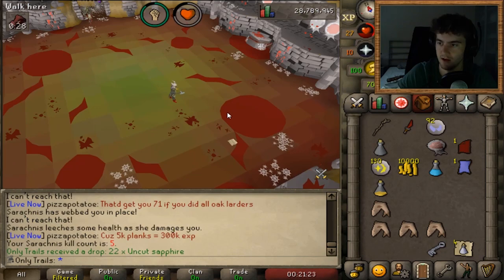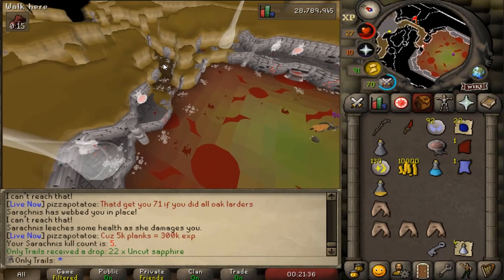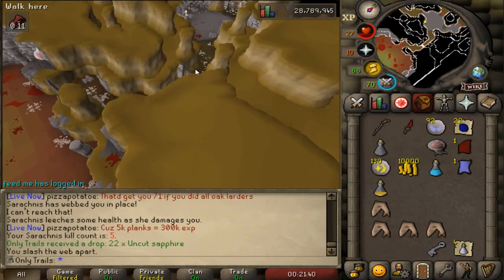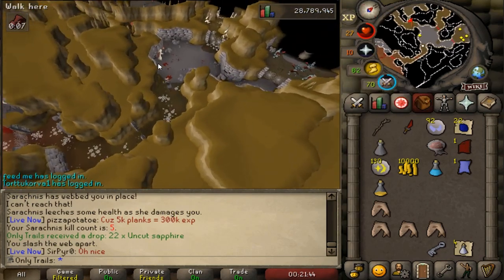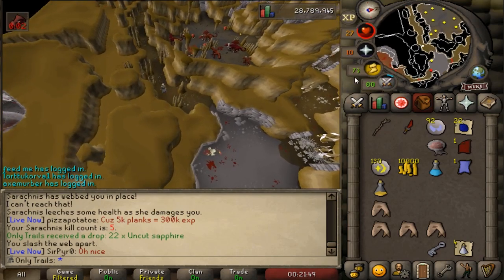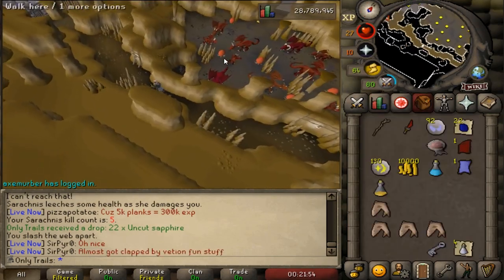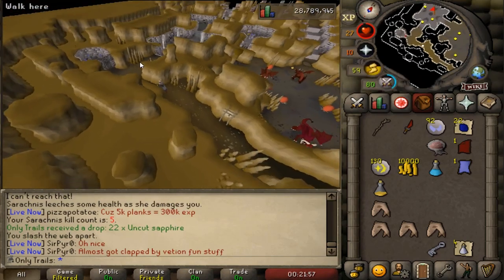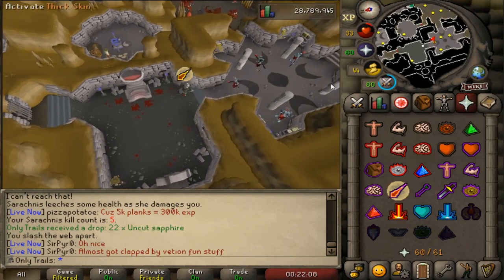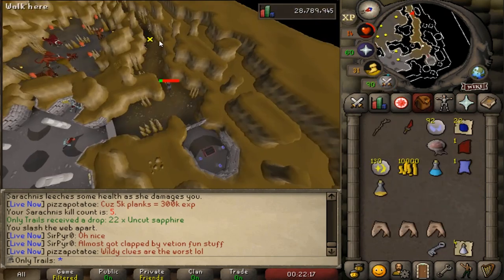22 uncut sapphires, not too bad. Flooby you can take over for a sec while I discover this area a bit more, because people are telling me there's an altar above the grubby chest area. I don't think one full prayer is enough to get through the whole Serachnis fight, but the altar might reduce my potions to one dose if I flick a little. Let's quickly check that out - okay there's an altar here but I have to run through these guys, so I don't know how worth it that is.